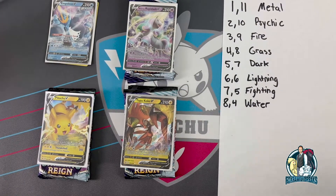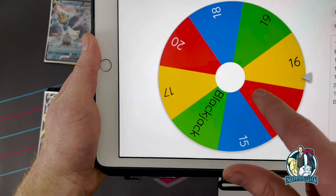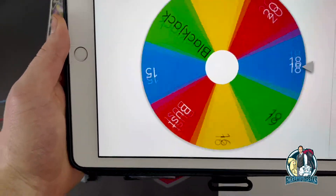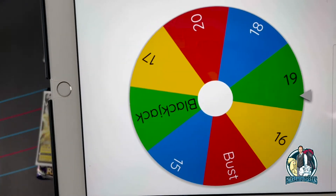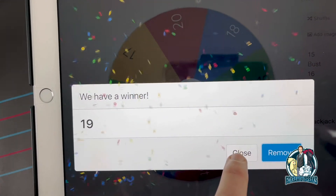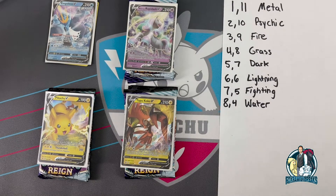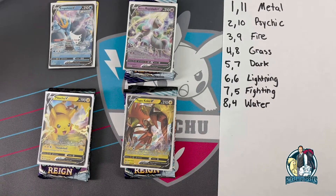But it all matters - what does the dealer say? Oh man, wow. Do not gamble - you just lost, Team Empoleon! Terrible luck; you had an 18 but the dealer said 19. Sorry Empoleon, let's move on.